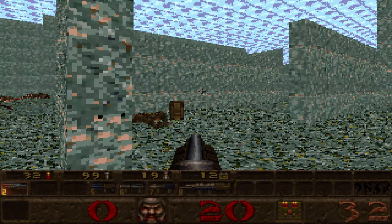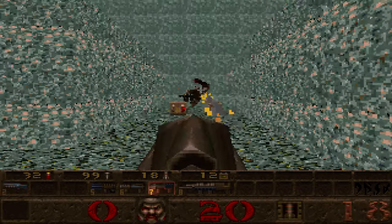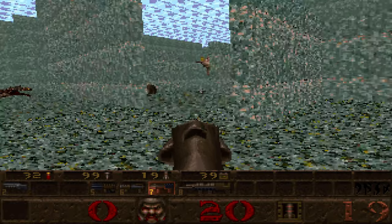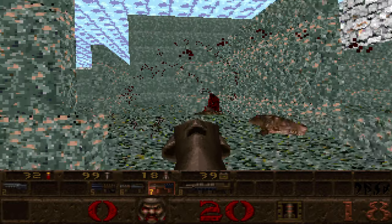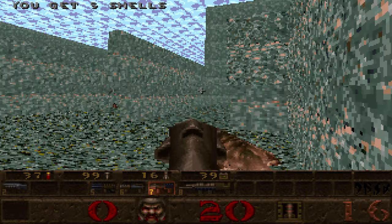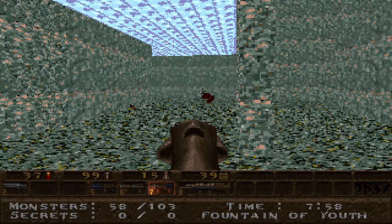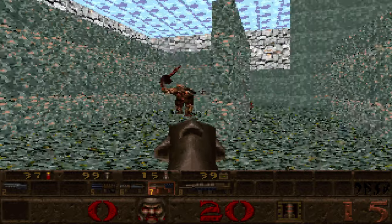Everything's trying to kill me that's down here. I see a second ogre. That's thunderbolt ammo — that could be useful, I guess, if we find something powerful. Alright, hooray! Full things died! At this point, all I really care about is just getting through this map alive.